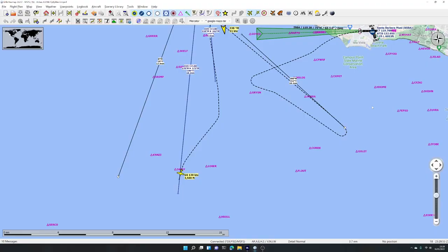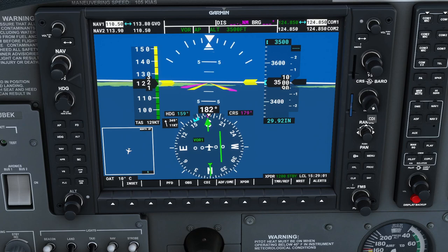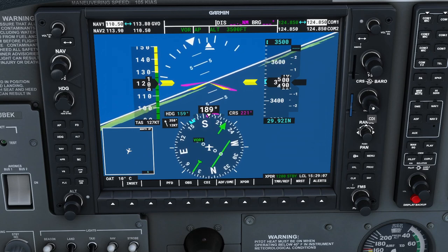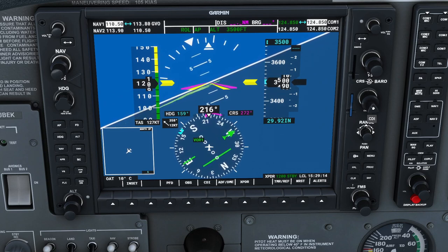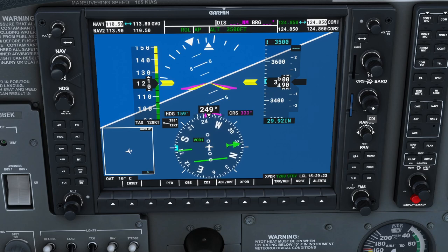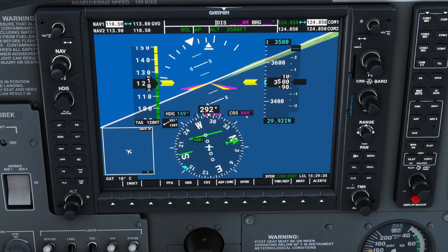Now we tell the autopilot we want to fly the 8-degree radial. We roll the course knob around until it reaches 8 degrees. The arrow flips over in the middle as we pass through. We keep rolling and eventually get to 8 degrees. The CDI now shows we are to the right of the line, which is correct — we are to the right of the 8-degree radial heading toward the VOR station.